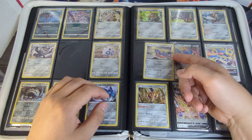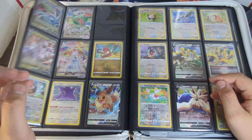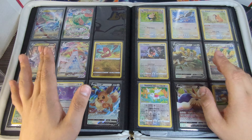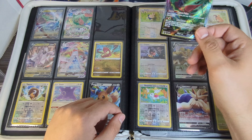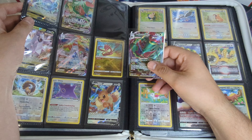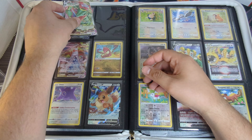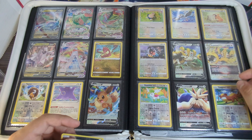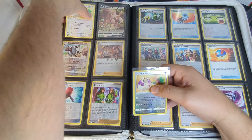I'm leaning toward finishing up a master set — I think Fossil is done and Jungle is the one I need to work on, and Base Set I'm missing a couple cards. We do get the Calyrex VMax card — going to add that in. I'm a little confused why there are two VMax cards; I always thought it was a VMax and a VStar, but it is not.